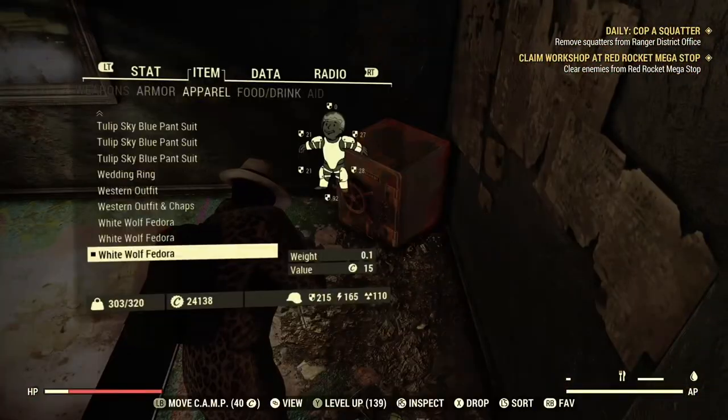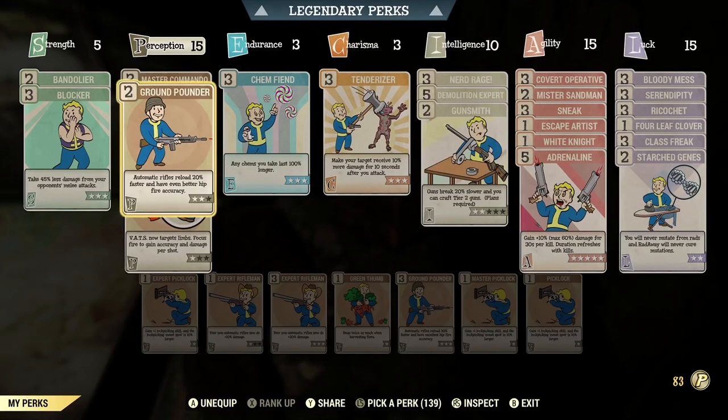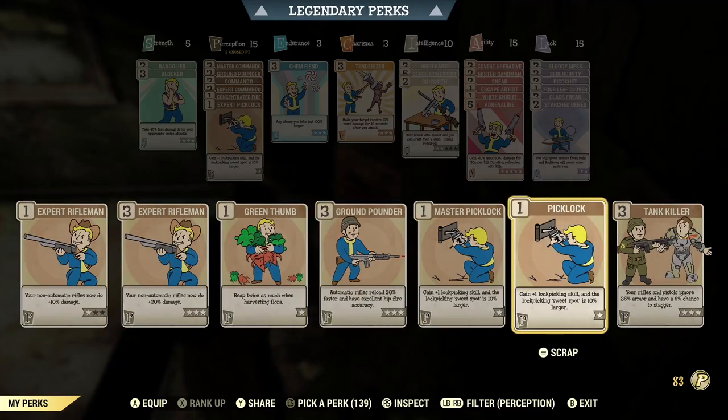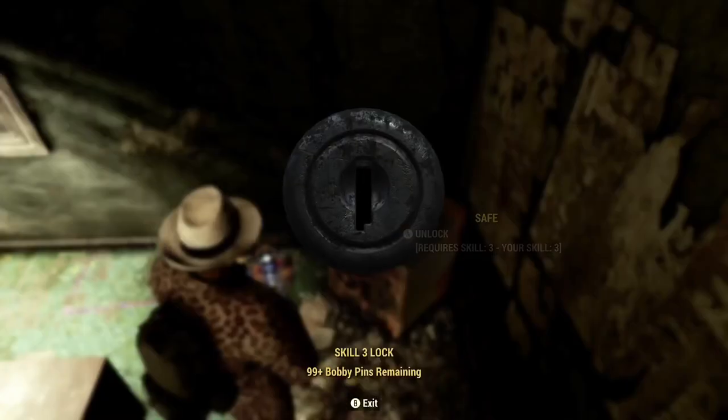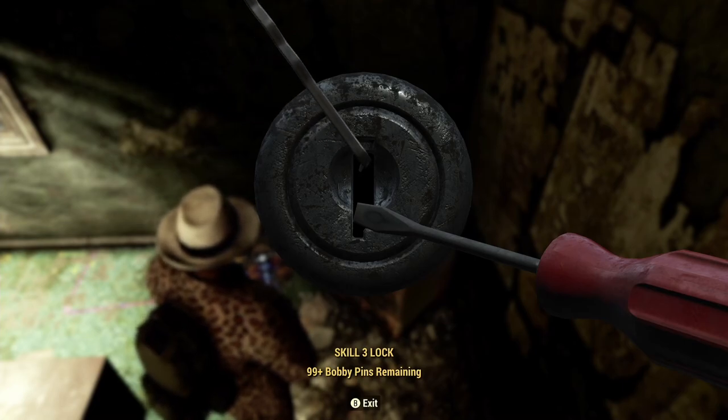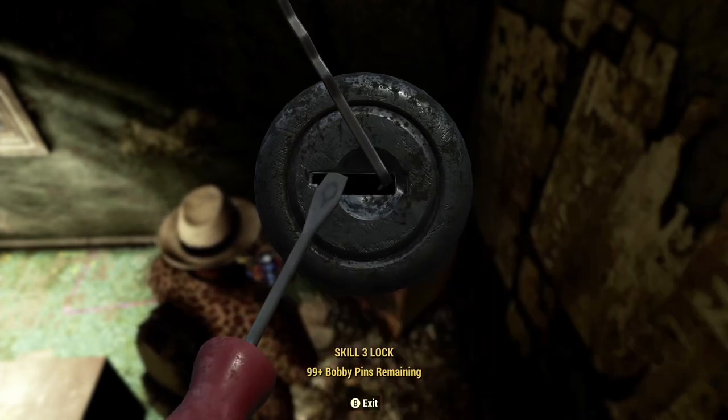All you have to do is make your way to this chest. You're going to have to lockpick it, or you can capture the workshop and open it without lockpicking. Once you get in, all you have to do is collect the contents inside, jump servers, and then you can do it again.